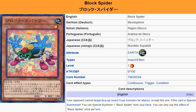Yu-Gi-Oh 101 card review here. Today we're looking at Block Spider from New Challengers. It's an Earth Insect Effect Monster, Level 1, Attack 0, Defense 100.